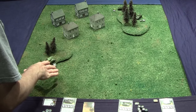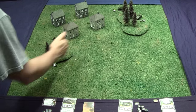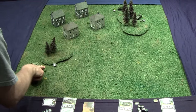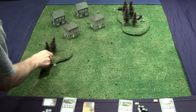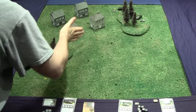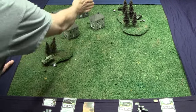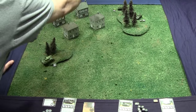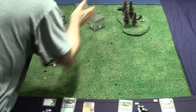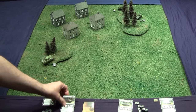Woods have special rules: if you're in the woods you can see all the way around you, but you can be seen from the other side. If a Sherman is in the woods and you're on the other side, you cannot see each other. But if both are in the woods, they can see each other. A building blocks line of sight completely — if the Sherman is behind the building, the Panther can't see it.